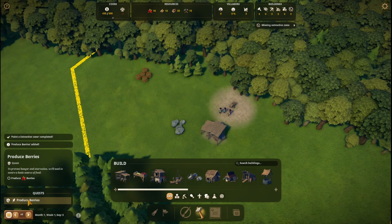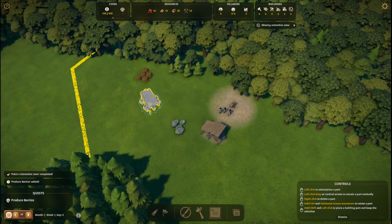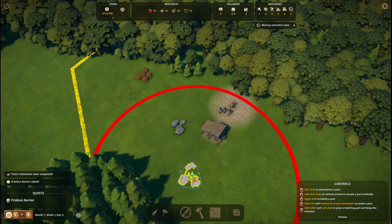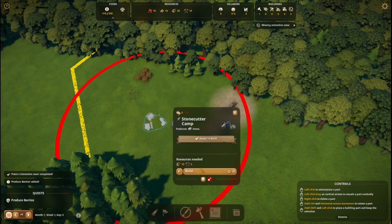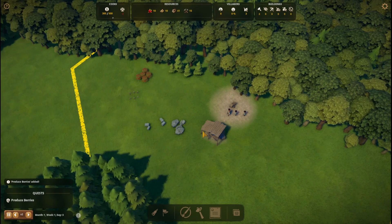The next thing is to produce berries, and you do that with a gathering hut. I'm going to place the gathering hut just over here next to the berries — it really doesn't matter how it's laid out. And while I'm at it, I'm going to place the stonecutter camp over here next to the stones. So there we go — we'll go ahead and continue.